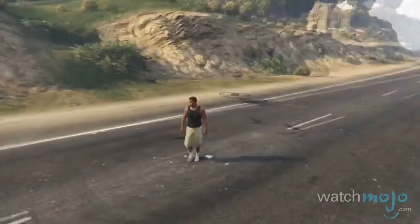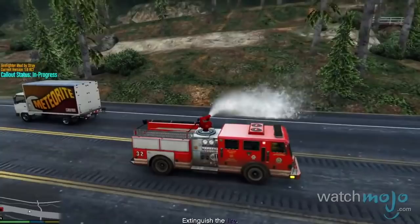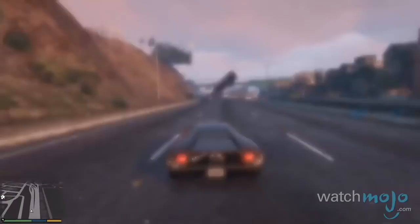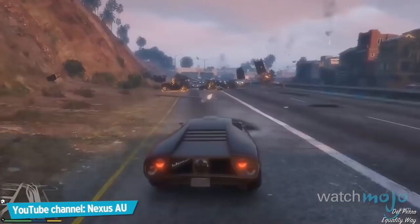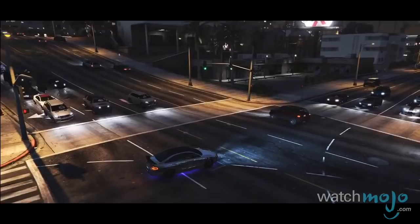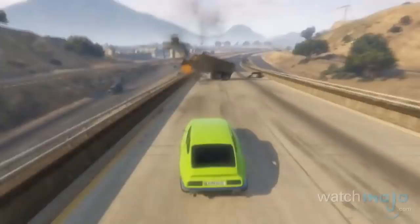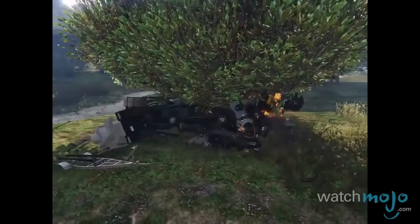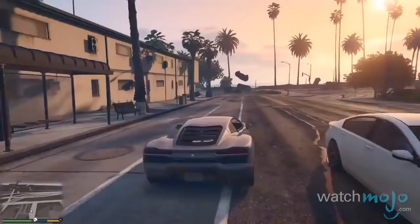Number 8: Mayhem Mod, GTA 5. Cars are being flung left, right, and center in this mod, leaving a mighty fine trail of destruction in your wake. Essentially, this mod makes it look like an invisible hand is swiping cars off the road or flinging them into the air. God Mode or invincibility is a must if you want to try this, as if a bus is suddenly attracted to you, you're pretty much guaranteed to be picking up a lot of damage. Using relatively simple push and pull mechanics, this mod creates a sure-fire way to pick up a 5-star wanted level in the shortest amount of time.